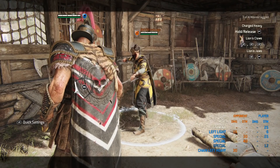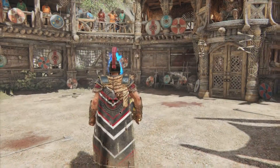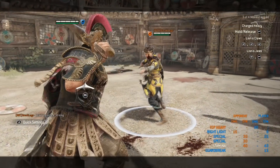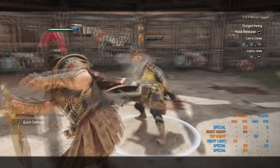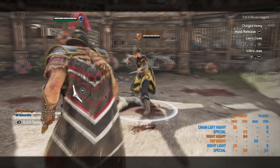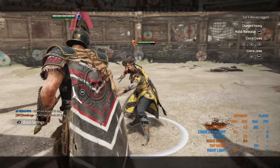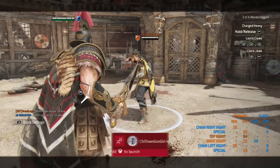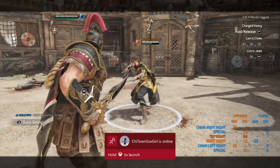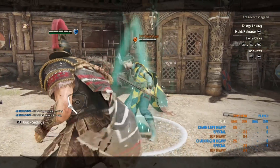Masterclass time — we'll kick it off with the parries. If you do parry an attack, you follow it up with a GB and a heavy attack, both of which are guaranteed. For that input: parry, press your GB button, and follow it up with a heavy attack. It deals quite a bit of stamina damage, and you can follow that heavy up with a punch — though most of the time that punch is dodged, so I wouldn't bother going for it.